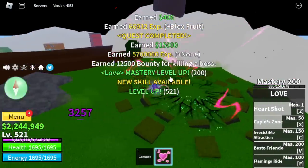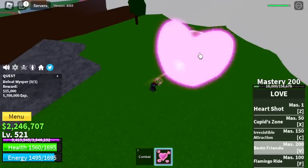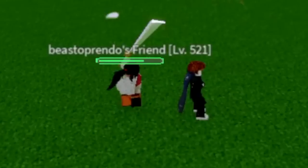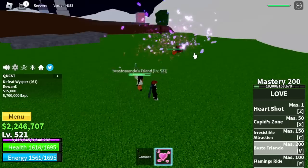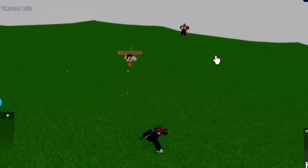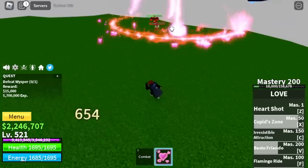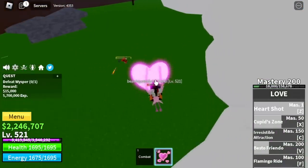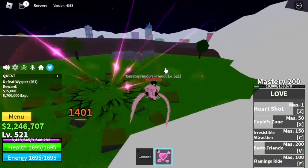Keep on grinding, and finally we're gonna unlock the Best of Frendo V skill. It will summon one of your friends — check it out, it summoned my main account since this account only has one friend. We're not going to let my main account die, so we're gonna save it by riding the Flamingo Ride. Clutch — we saved our account!